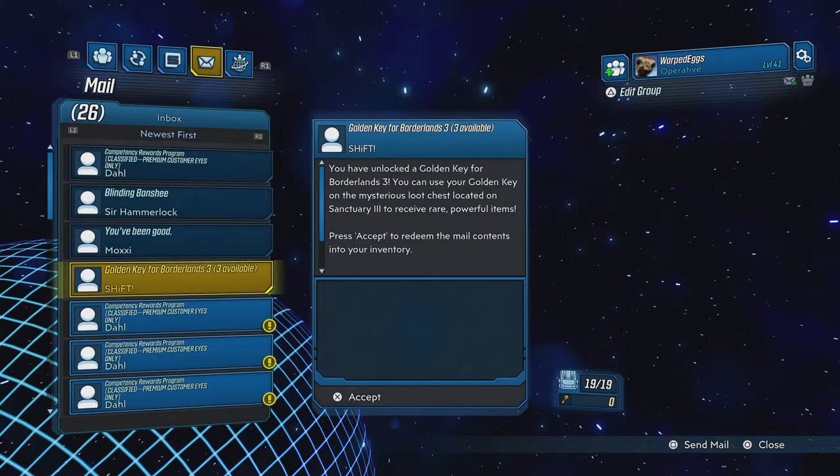As you can see, this is what the mail tab looks like. I don't normally check my inbox ever because I'm just too lazy to, but it is the fourth piece of mail right there. It says golden key for Borderlands 3, three golden keys available. You click on that, click accept, and there you should get your golden keys.